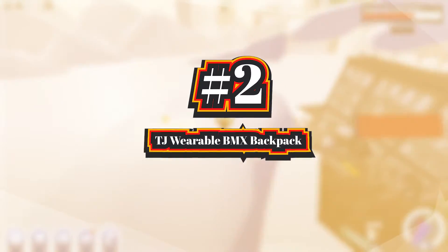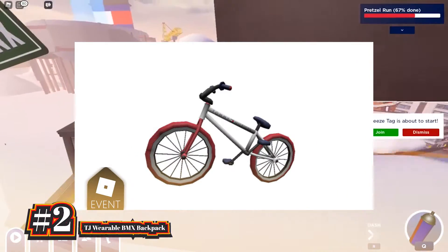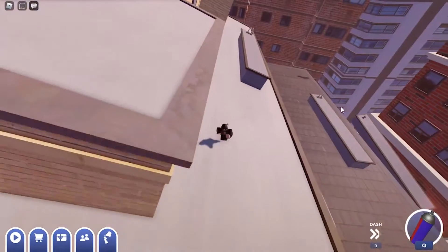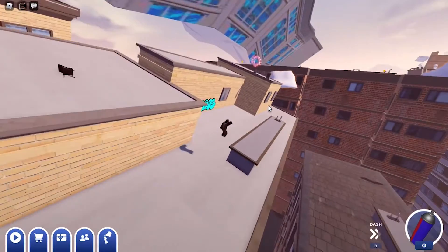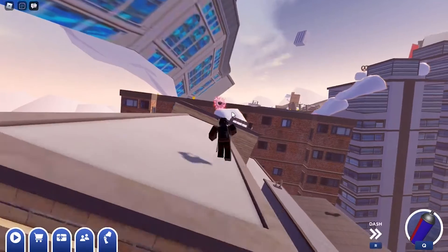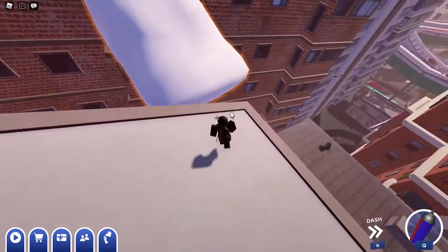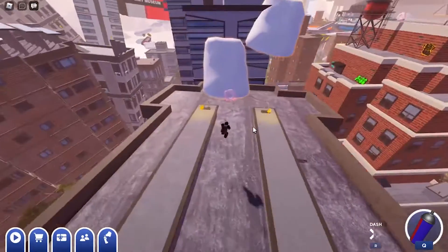Next is the TJ Wearable BMX Backpack. You can get it by finishing the experience's brief tutorial. Simply join the game Tommy Play and go up to the NPC close to spawn to finish the tutorial. You'll be asked to equip your virtual bike after speaking with the NPC named TJ. Press Q, then from the menu that appears, choose the bike. You will then receive the TJ Wearable BMX Backpack item and the Introduction Badge.